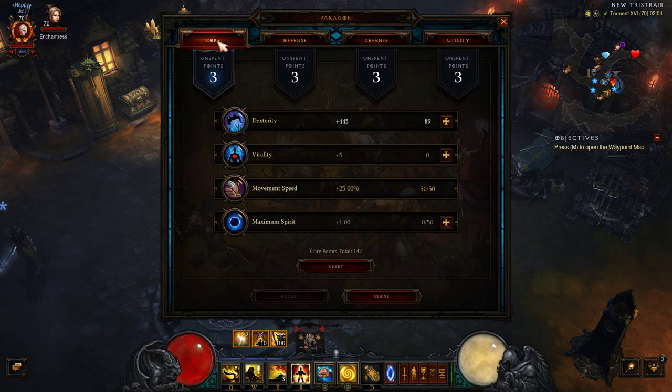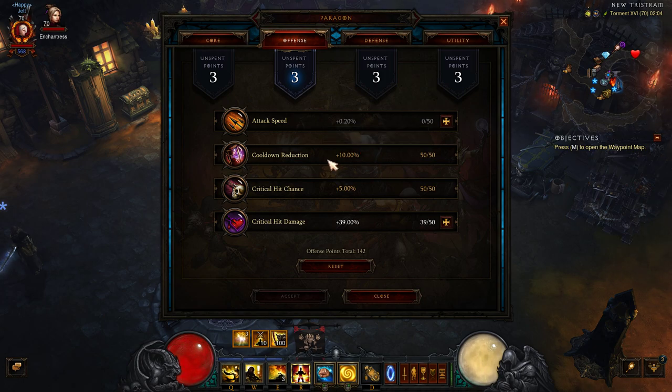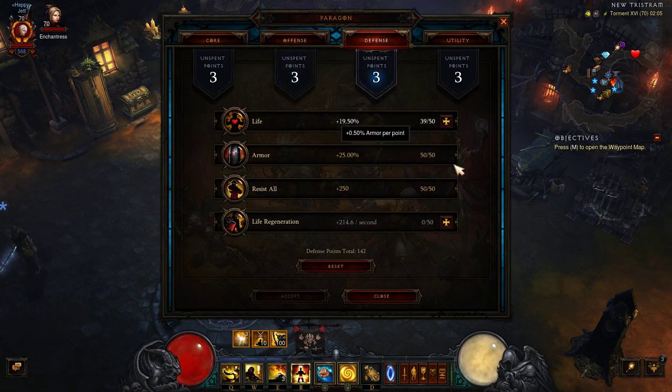For paragon points: in your Core go for movement speed first, then dexterity. For Offense go with cooldown reduction — or skip CDR and just go attack speed and crits, since you need your pets to attack faster. For Defense go with resist all first, then armor, then life and life regeneration.